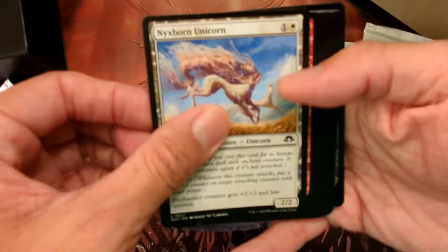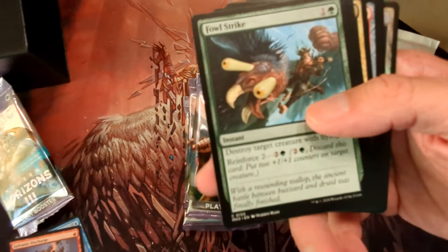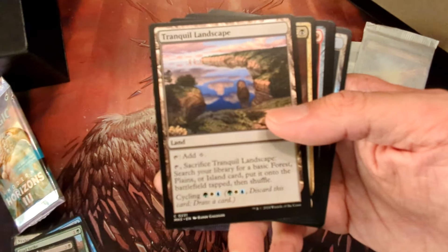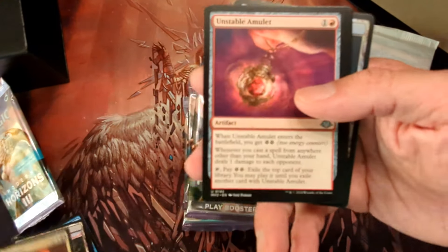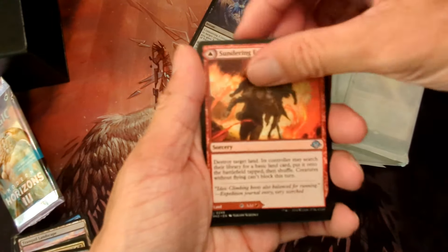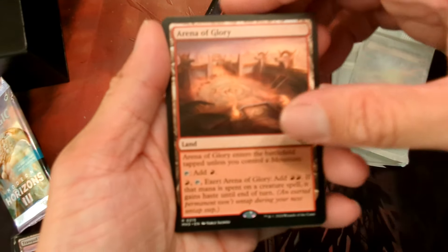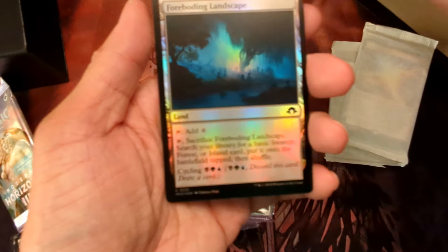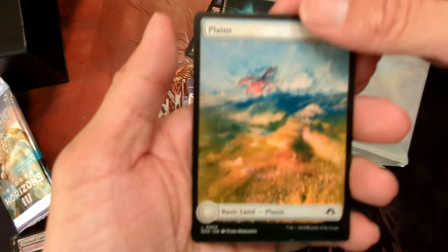Then we have the commons. Arena of Glory is our rare. A foil Foreboding Landscape and a full art plains.